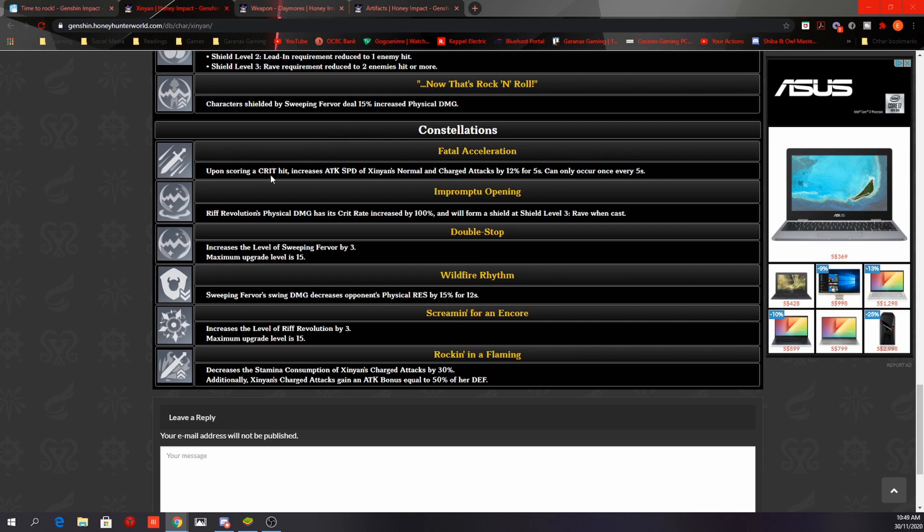For her constellations: C1 — upon scoring a crit hit, increases the attack speed of Xinyan's normal and charged attacks by 12% for 5 seconds, and can only occur once every 5 seconds. This will boost her damage potential a little bit.